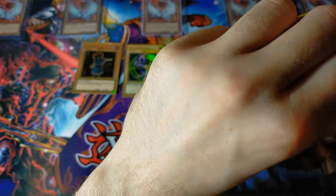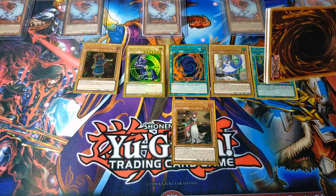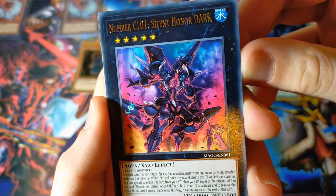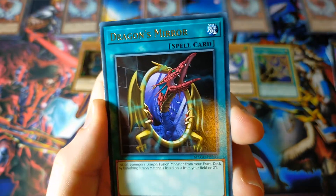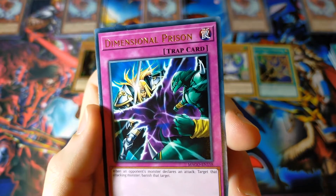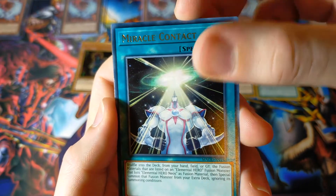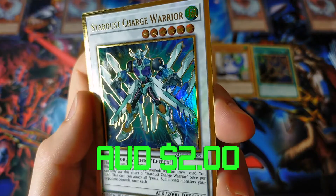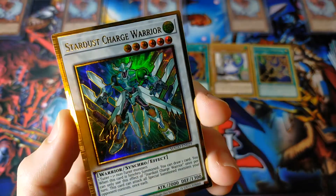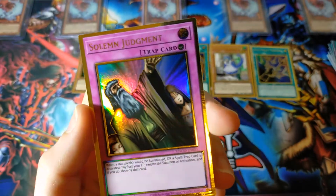Is an Apollousa hiding in here? Is there an Infinite Impermanence — I believe that card's in this set. We have Shared Ride, very cool classic artwork. We have Number C101: Silent Honor DARK. Dragon's Mirror — fantastic reprint with gold lettering, very cool. Dimensional Prison — another stunning incredible reprint, this card used to be so expensive. We have Miracle Contact, a very cool card for my Neos-playing self. And Stardust Charge Warrior — one of the least exciting cards like Infernity Mirage, but still stunning, very detailed. And Solemn Judgment — we have seen this guy before but you cannot go wrong with Solemn Judgment.